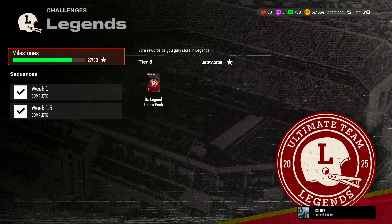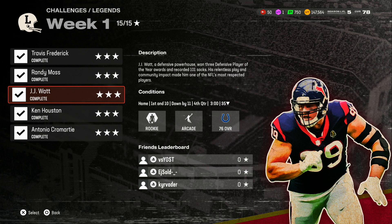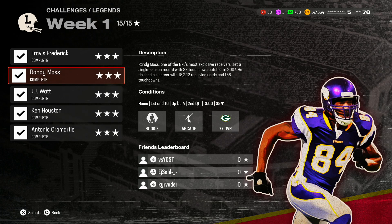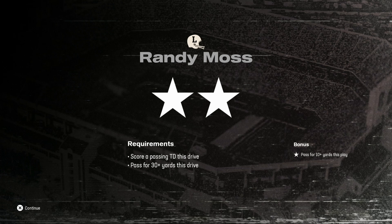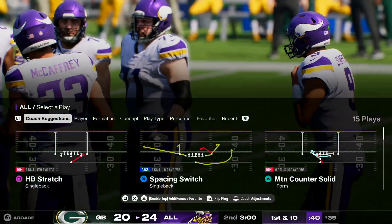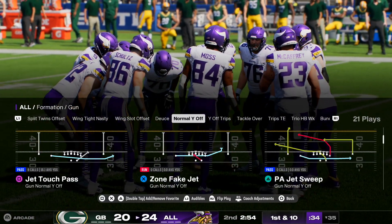Hop into Madden right now and do the challenges - they're not too hard, they don't take too long. The hardest one might be the defense, since defense is harder than offense. Randy Moss should be really easy. You want to make sure you're on max stars - if you're not on max stars, you're not going to get the token. Don't worry, max stars is not competitive. Not only do they give you the player on your team for the challenge, but it's also on arcade mode and on pro. So don't worry about it being hard.